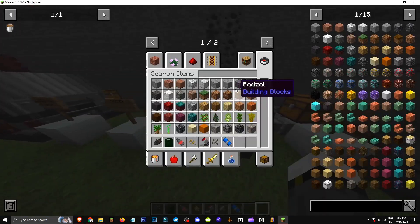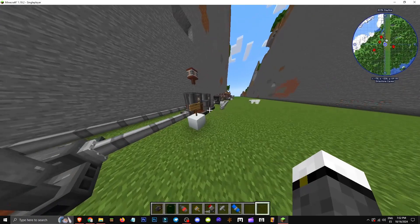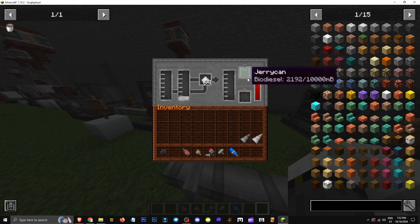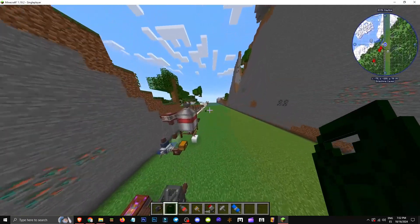Put potatoes in the fermenter for ethanol, then grab a squeezer and add any seed. I'll use industrial hemp seed to produce the two liquids. Once both liquids mix with nitrate powder, biodiesel is created. Then you put the jerry can here and it fills up.